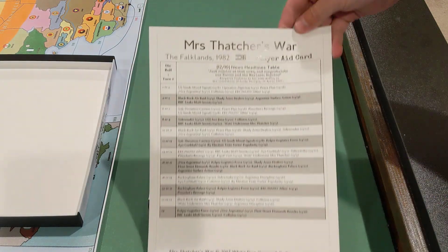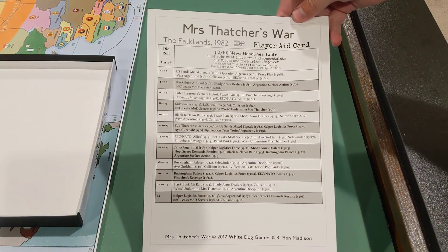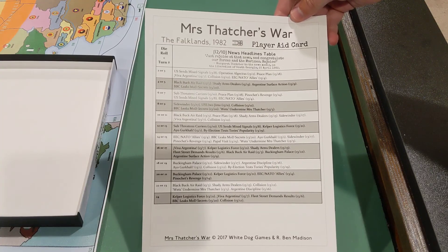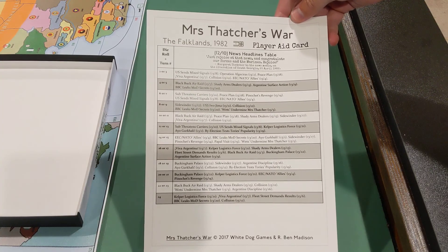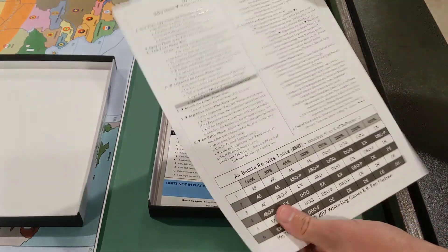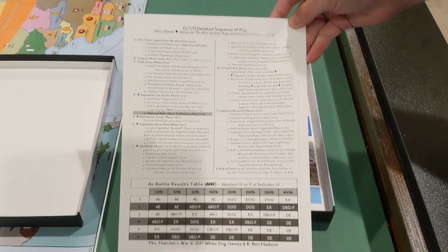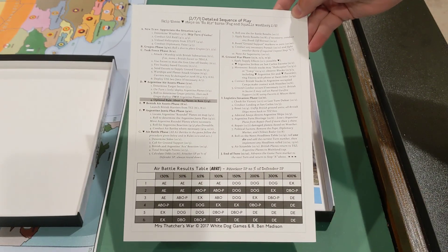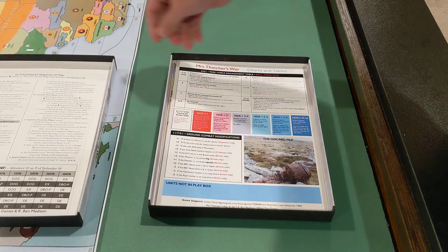First thing you've got is a player aid card. It looks like this side is mostly focused on random events. On the back, you have a detailed sequence of play and some air battle results table down here. We'll have to see what that is all about.